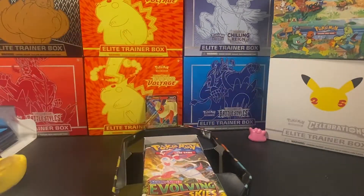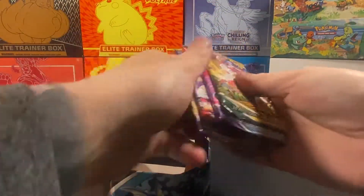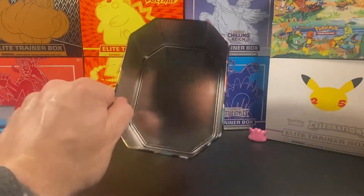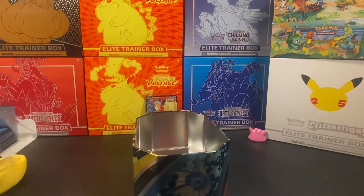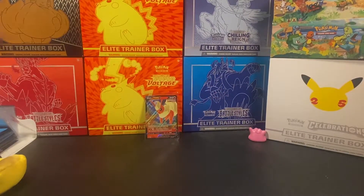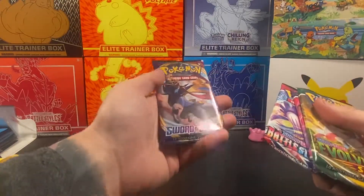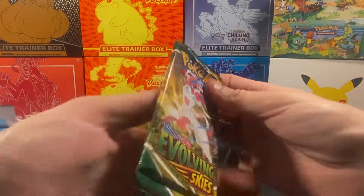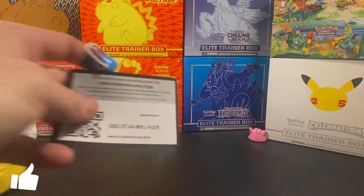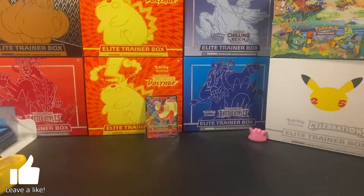Here is the code card for you — the Evolutions EV10 Flareon V promo edition, enjoy! We got some awesome packs: one, two, three, and four. We can store everything in the tin. We got four packs: Evolving Skies, Chilling Reign, Battle Styles, and a base set Sword and Shield. We're gonna hop into the Evolving Skies one first and see what we can pull.